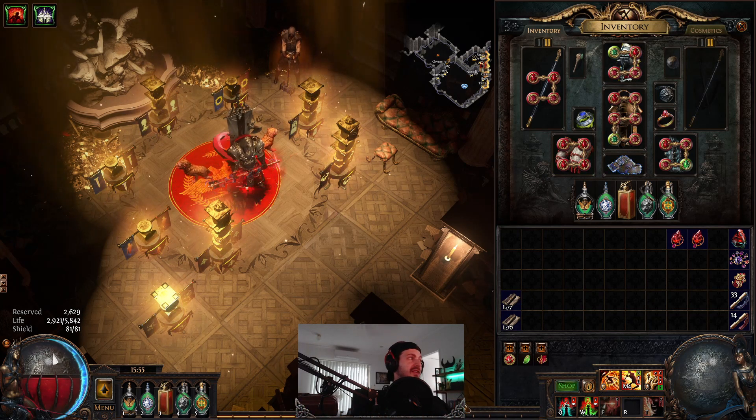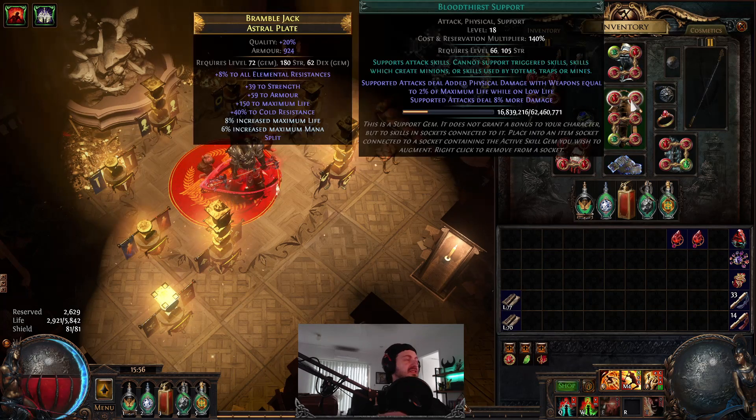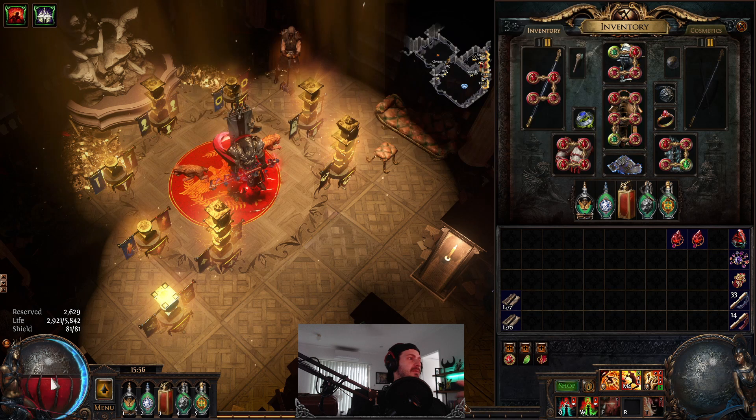It means you have to push your life pool up higher to have a lot more straight-up life. At the moment we're almost at 6K at level 78, and my plan is to get to about 8,500 to 9,000 HP and have 4,500 in the pool, which is huge. The other thing this does is it actually buffs up certain support gems, in particular one we're using in our six-link setup called Bloodthirst. You get supported attacks dealing additional physical damage with weapons equal to 2% of maximum life while on low life. That means 2% of my maximum life pool - in this case 5,842 - is going into my direct damage. So I'm actually scaling my damage with my life pool as well as strength stacking.